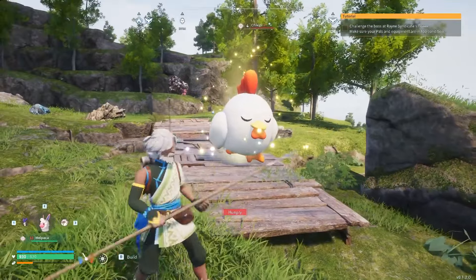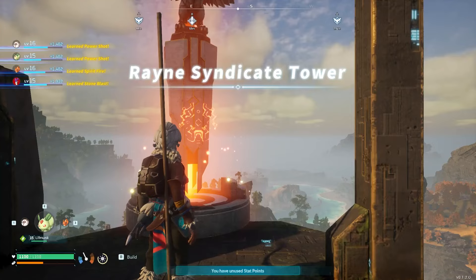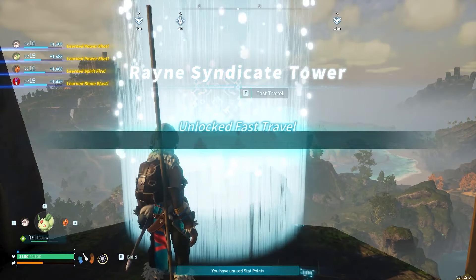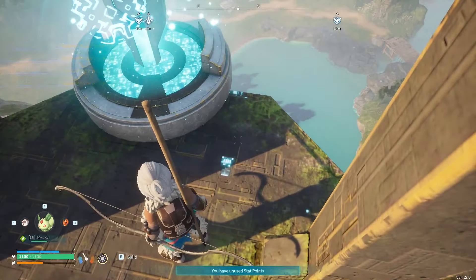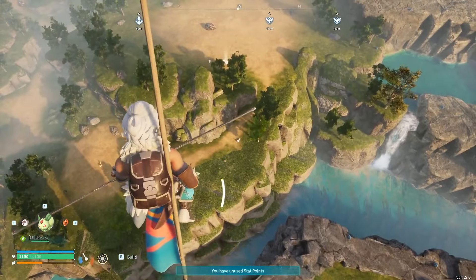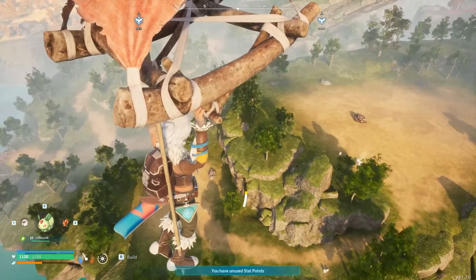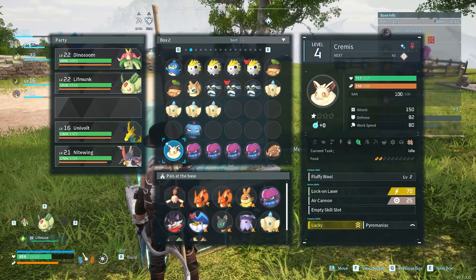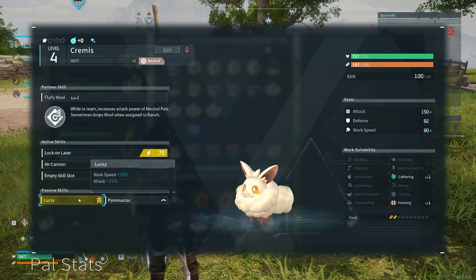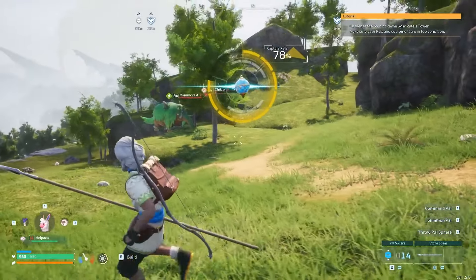Finally, you can also gain parts by encountering lucky pals. Lucky pals show up randomly throughout the world, and you can locate them by their white glowing aura, as well as a sound cue that plays when you are close. You may be able to spot lucky pals from the tops of syndicate towers, which are made available after defeating the syndicate boss inside. Any glowing areas nearby are likely to be lucky pals, so glide down there and investigate.